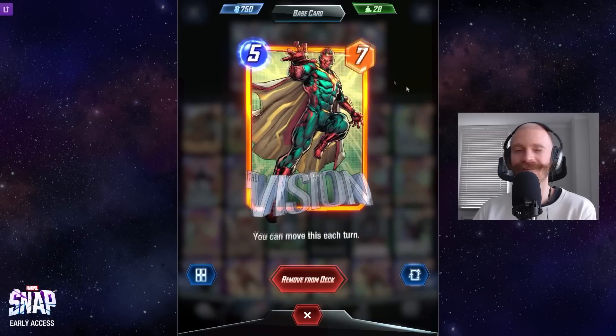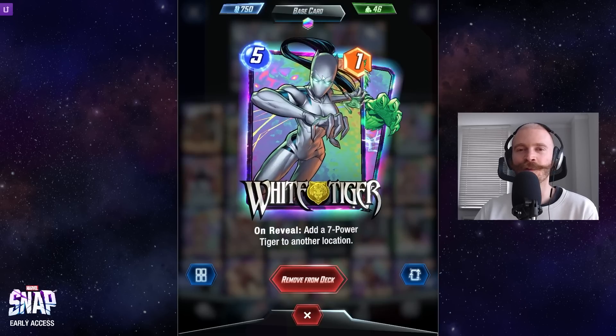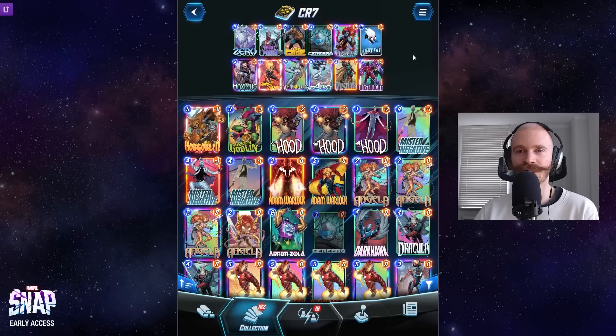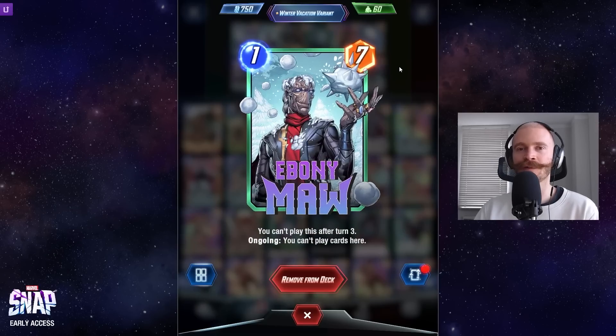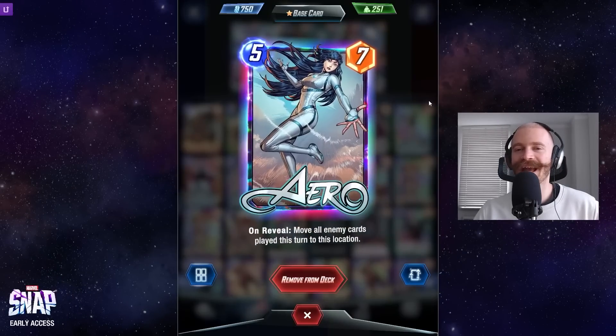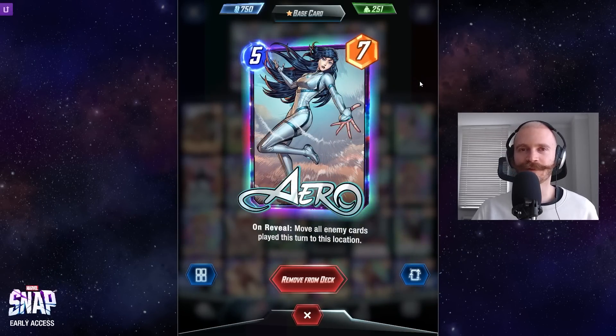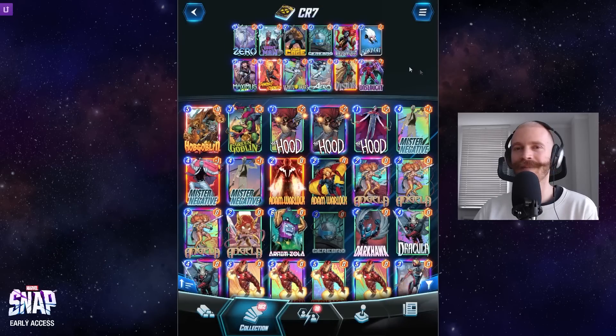Besides that, we have Vision - very annoying for our opponent to play against because we can move around at will. White Tiger also allows us to reach constricted locations. Both of these are also great with Abomination in case we don't find Zero early on. Of course, we're also playing Arrow in this, arguably the best card in the game right now and very disruptive to our opponent's game plan.